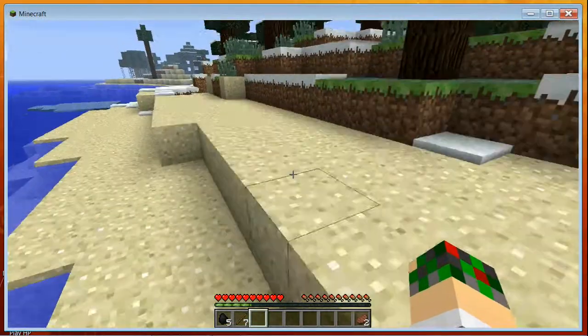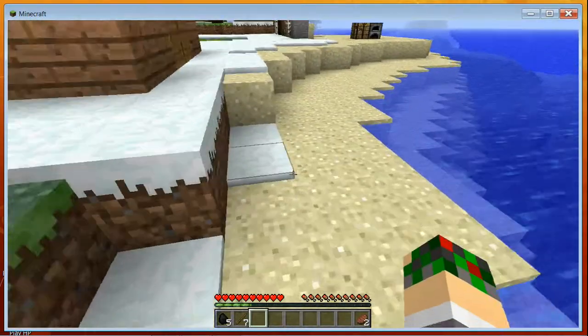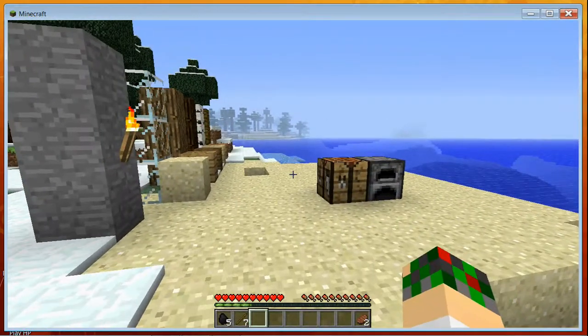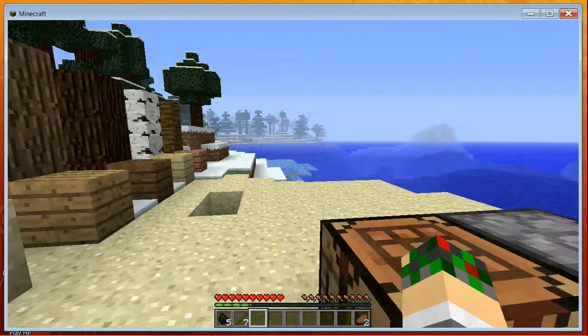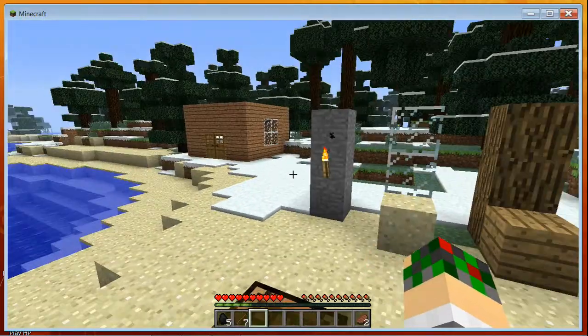In hard mode, if you die you lose everything. But otherwise, wherever you die is where your stuff will be, and you can go back to recollect it. However, it's not always easy because you can die far from your spawn point, and I think there's only about a five-minute window before your items disappear.